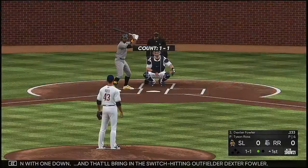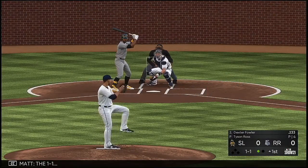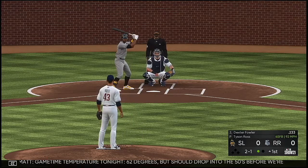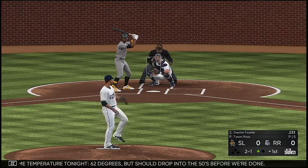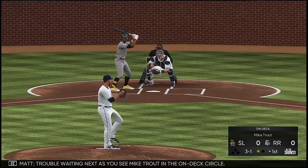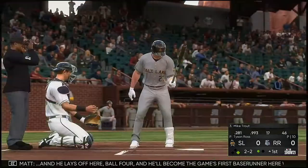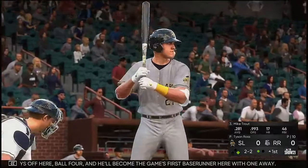That will bring in the switch-hitting outfielder Dexter Fowler. Count goes to 1-1, then he looks at ball two. Game time temperature tonight: 62 degrees, but should drop into the 50s before we're done. He can't catch the corner, falls behind three and one. Trouble waiting as Mike Trout is in the on-deck circle. Fowler lays off — ball four. He'll become the game's first baserunner with one away.